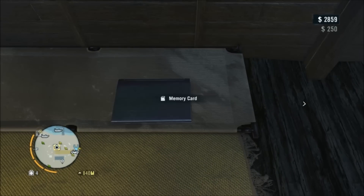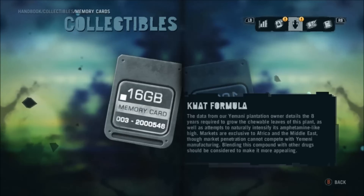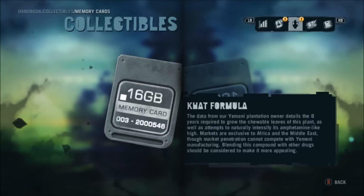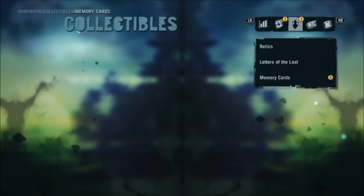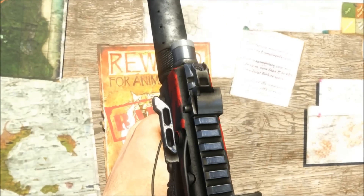There's Memory Card number 12 — I think it's Khat, pronounced K-H-A-T — it's a Yemeni plantation owner thing. In Africa and the Middle East, it's a herb that workers in the field chew because it numbs them. I remember reading about it somewhere — apparently it gives a mild buzz.